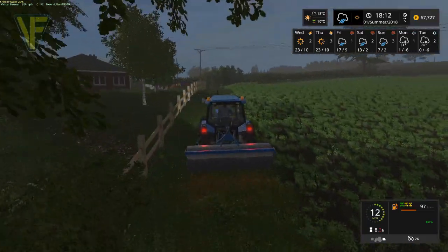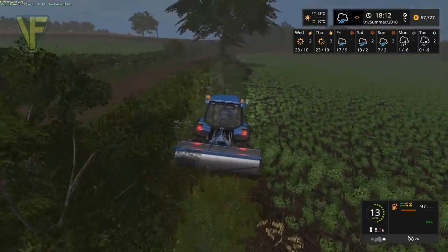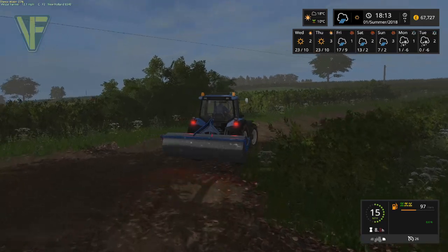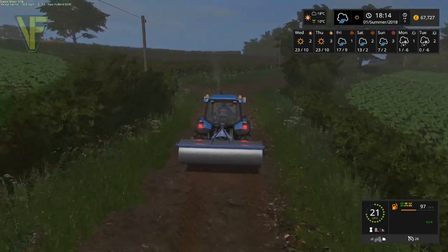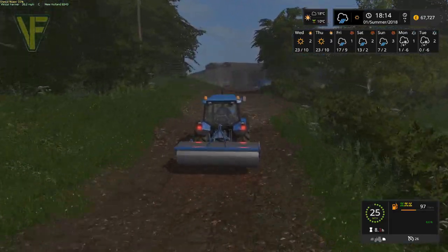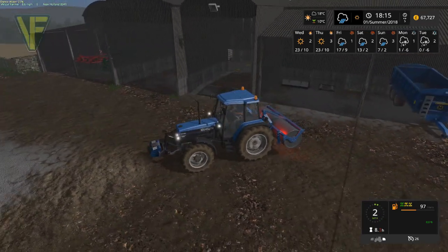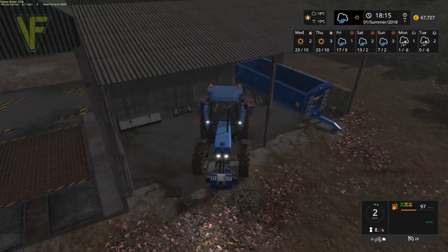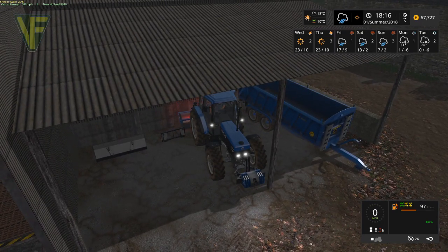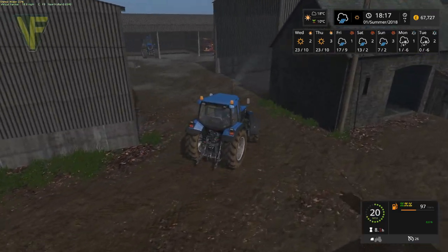It stopped raining! We're going to return the roller and go get the planter. I don't think this tractor is going to be strong enough for the planter — it never seems to have enough power for it. So we'll have a quick look, and we'll go put the roller down. For the price it costs we can just throw it in the back of a barn — it will sit quite nicely there, out of the way. And we'll switch tractors.